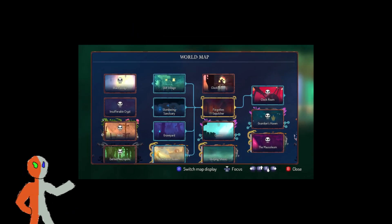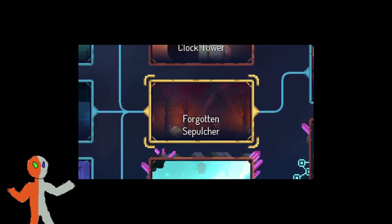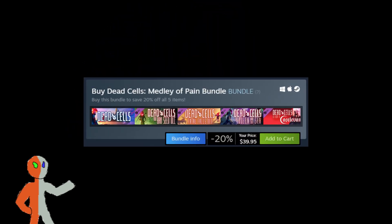It's got those two bosses, so it's an alternate ending that lets you skip the Hand of the King. If you have one specific area that you hate and you absolutely never want to see it again, just get one of the DLCs that lets you bypass it. If you just want to get every single DLC, Steam has the Medley of Pain bundle, which saves you about $10 from buying all of it.